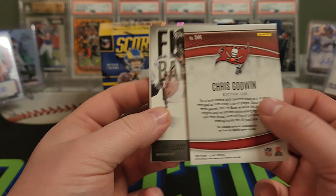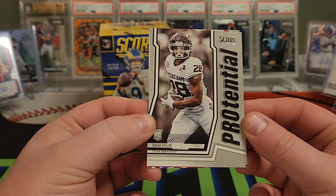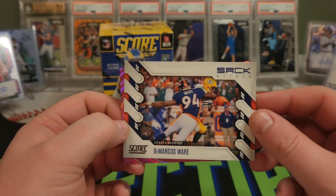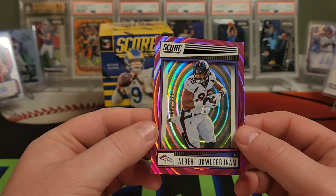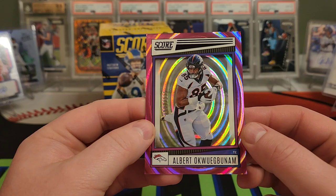We have a John Elway Hall of Fame first ballot. Pro-Tential Isaiah Spiller — haven't seen that yet. We have a Demarcus Ware Sack Attack. And our first parallel — that is a trippy parallel, out of $2.99. So we've got a memorabilia card and a numbered card. Albert Okwugabunum — definitely butchered that, sorry Broncos fans.